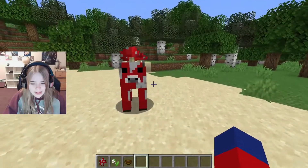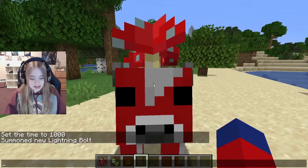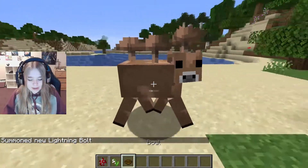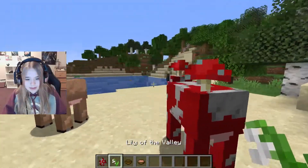Pretend this is a mooshroom biome because I couldn't find one anyway. So you have your cow here, and he just magically gets struck by lightning. He turns to this — oh my god. This will just give you a normal stew, but it has the brown mushrooms instead of the red ones.